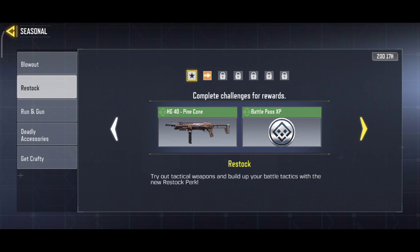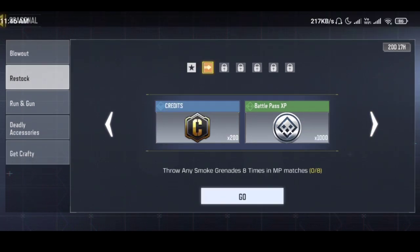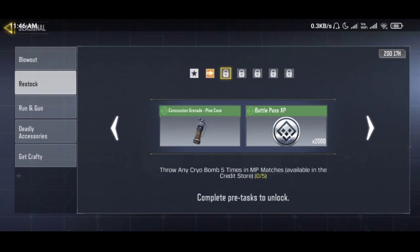This is the ultimatum. If you look at the first mission, then you will add a smoke grenade. If you will play any MP match and look at the credits, then you will add a battle pass with 1,000 points.